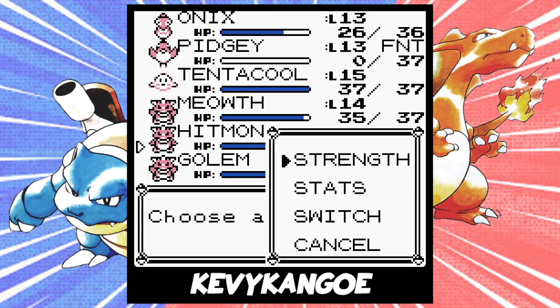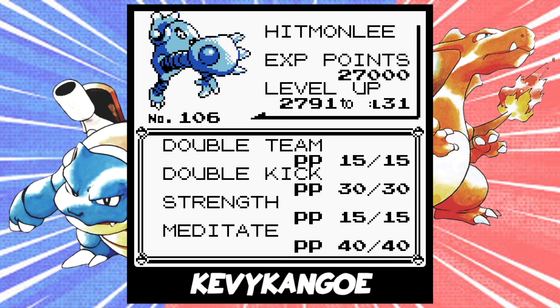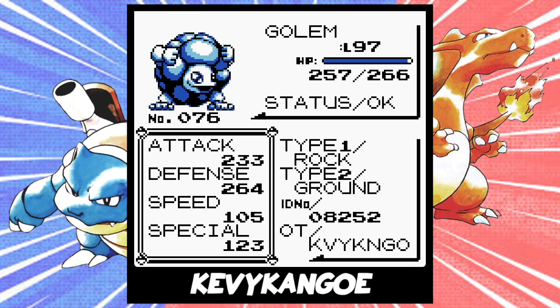Your fifth Pokemon doesn't need to be a specific Pokemon, but does have to have these exact moves: Double Team as the first move, Double Kick as the second move, and Strength as its third move. The easiest Pokemon I could find was a Hitmonlee, which I got from the Dojo in Saffron City. It should know Double Kick already; Double Team is TM32, which you can buy at the Celadon City Department Store, and Strength you'll need to get in Fuchsia City. Finally, your sixth Pokemon doesn't need to be a specific Pokemon, but does need to have an attack stat of 233. I ended up using the Diddle Glitch to get a Golem and doing some DV calculations to find the right one. If you need help on this one, check out my previous video on how to catch all of the trade evolutions without actually trading.